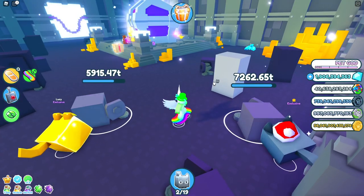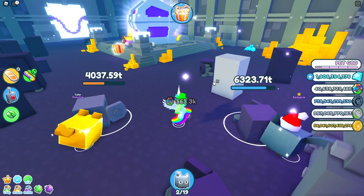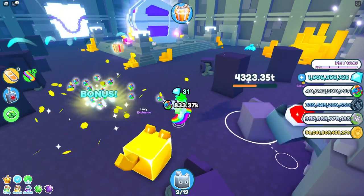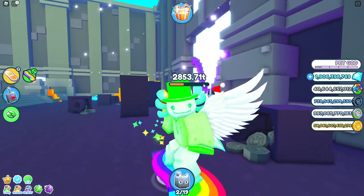As you can see, the golden huge dog is destroying a normal huge festive cat. It is doing like double to triple damage, which is insane. And actually, the golden huge breaks it before the huge festive cat got to half the stats, which is literally insane to me.